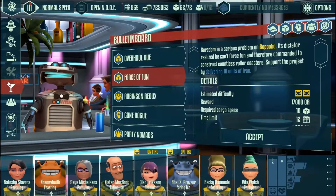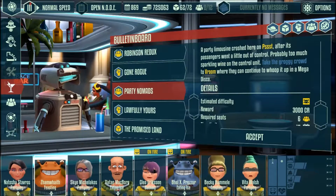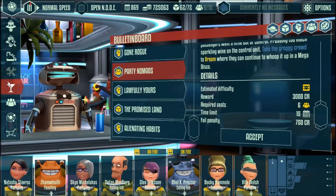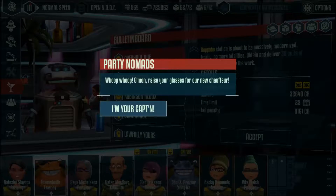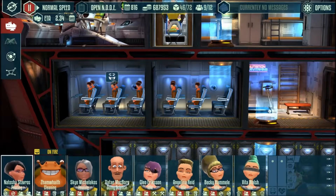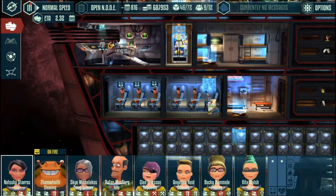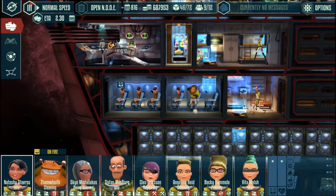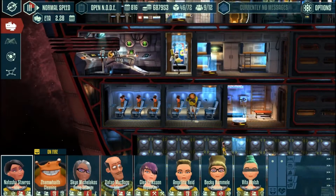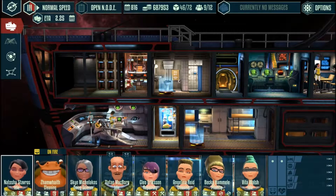There are basically four types: passenger transport, cargo, smuggling, and combat missions. Each one will have an associated difficulty level, and for transport missions, typically a randomized destination. Passenger transport is probably the most benign — these are simple objectives of picking people up on your ship and transporting them to whatever location they need to go to. They're repetitive, but they're not challenging, and they can provide you with a reliable secondary source of income.